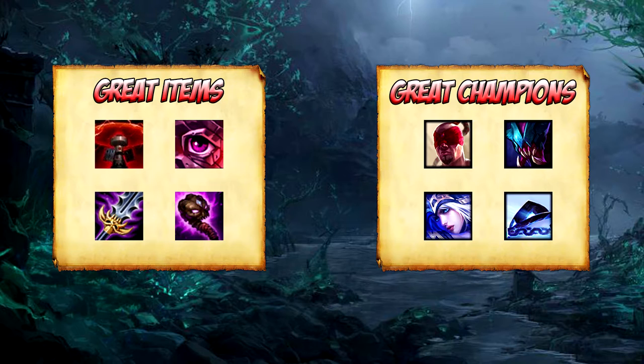Later in the game, you mainly just have to make sure to avoid a flank from Evelynn. So if you're sieging, you want wards behind you with control wards. If you don't do this, then you are likely to lose a member before the fight even starts.